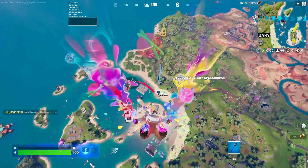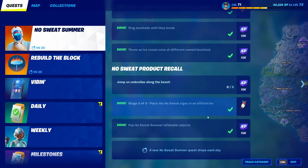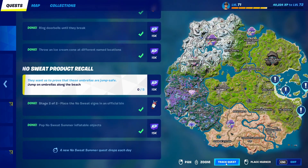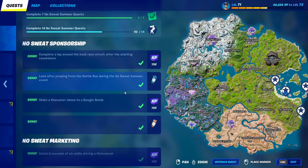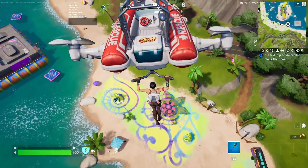Today we're only getting XP, but in three days — which is going to be on Tuesday — we will be getting an emote. It's going to be like the sign spinner emote but different. Today it's only 15 XP, let's track it as usual. The emote will be the No Sweat sign and we'll be spinning it — should be quite cool.